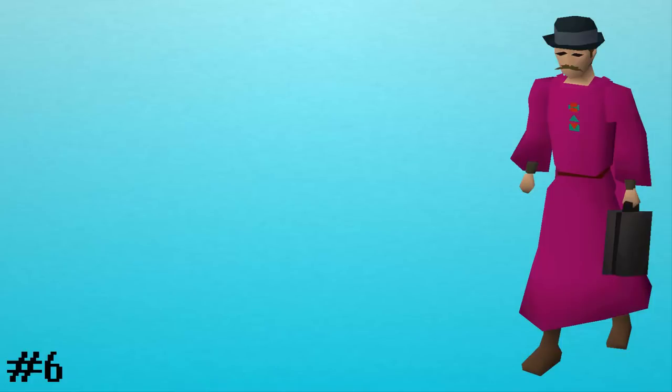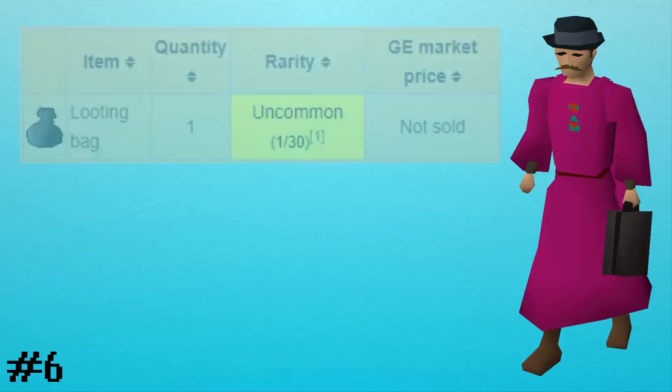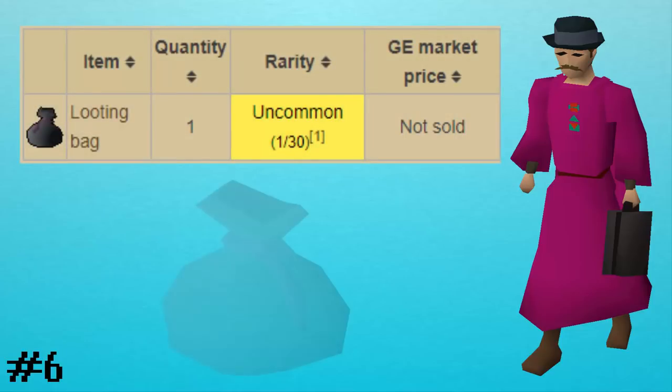Fact number six is related to clue scrolls. A lot of the time you'll have to fight double agents, and sometimes you'll even have to fight them in the wilderness. Well, pretty much every monster in the wilderness has a 1 out of 30 chance of dropping a looting bag if you don't have one already, and if you kill a double agent in the wilderness, they also have that 1 out of 30 chance of dropping a looting bag.